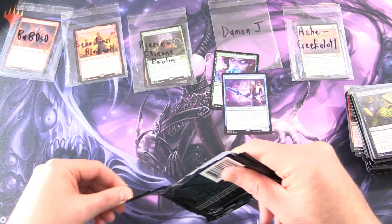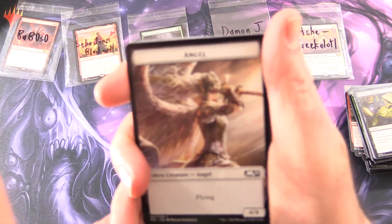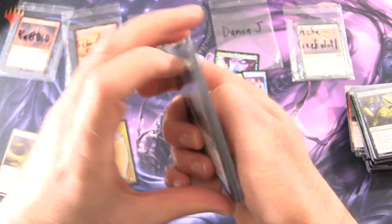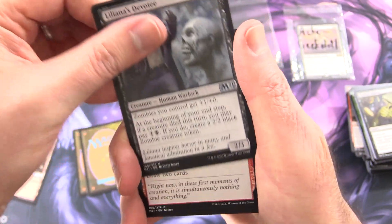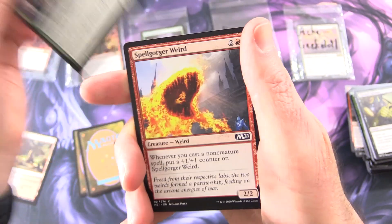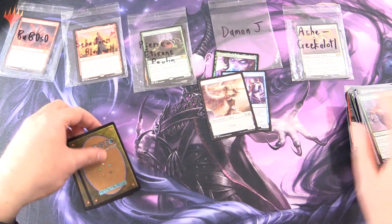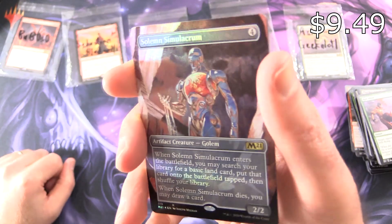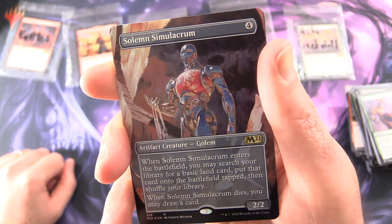Last pack magic here — at least that's what we hope. We'll chuck in the Angel Token, a Blood-Filled Caves, and it looks like we have a foil. Uncommons: Skyway Sniper, Traitorous Greed, Liliana's Devotee. Commons: Thrill of Possibility, Sanguine Indulgence, Keen Glidemaster, Defiant Strike, Spined Megalodon, Pride Malkin, Spellgorger Weird, Basri's Acolyte, and Run Afoul. Two more cards left — what is the foil? Oh wow, foil rare! Solemn Simulacrum: artifact creature Golem 2/2 for four. When it enters the battlefield, you may search your library for a basic land card, put it onto the battlefield tapped, then shuffle your library; and when it dies, you may draw a card. Nice borderless artwork there.